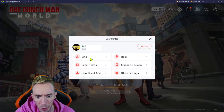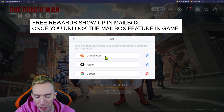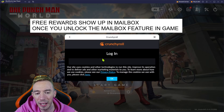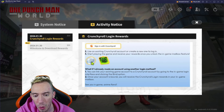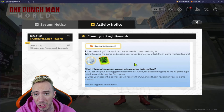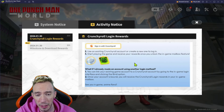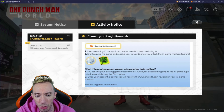Through this, we're going to click on the top right corner where it shows a little character-looking icon. We're going to go to Bind, and then we have our Crunchyroll option right here. This is where you're going to click and log in with your Crunchyroll account. You'll see down here we're going to get some free rewards — you're going to get these silver coins. The silver coins you can use in the gacha systems to summon for characters and memory cards.